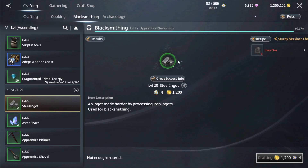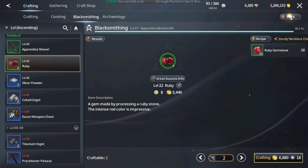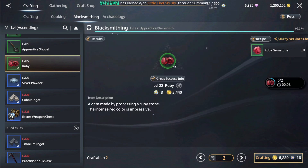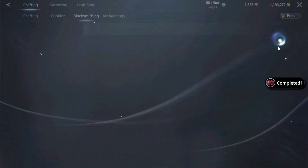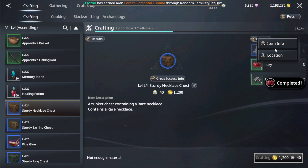Here are the materials we need. You can check where to craft — you can craft from the blacksmith at level 20. For the ruby, after you reach blacksmith level 22 it's going to be better. The blacksmith point is here. You can get steel ruby from gathering — that's a little bit hard for normal players.